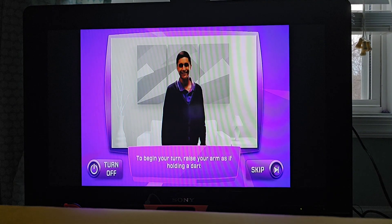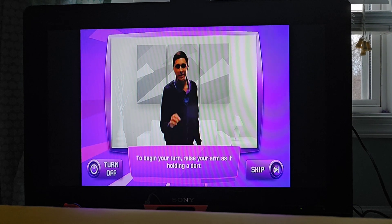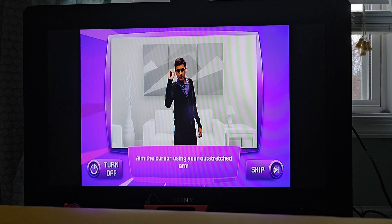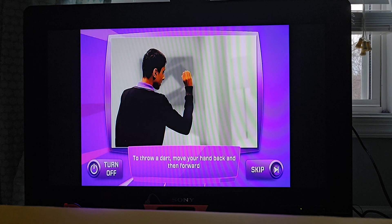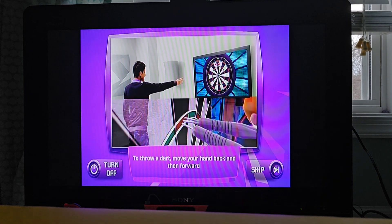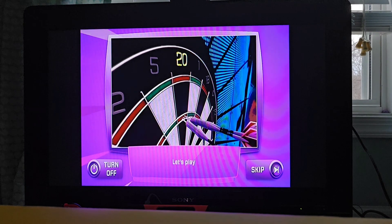To begin your turn, raise your arm as if holding a dart. Aim the cursor using your outstretched arm. To throw a dart, move your hand back and then forward. Right, let's play.